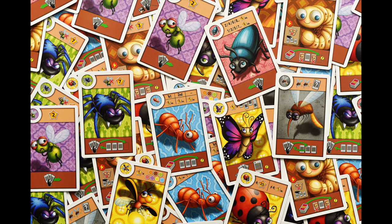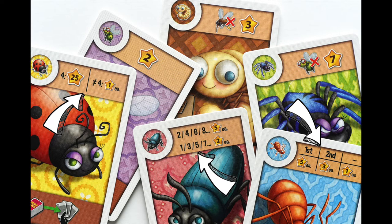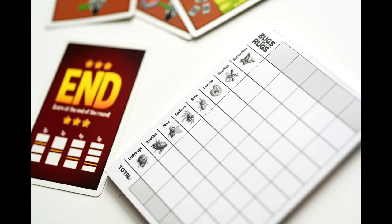Once the end card is revealed, finish out the current round. Then you'll be able to score out all of the bugs that you've collected during the game. Each bug has a different way of scoring. Like the ladybugs, which are worth 25 points if you have exactly four of them. The ants are worth five points each if you have the most of them. And the beetles, which alternate their value depending if you have an odd or even number of them.